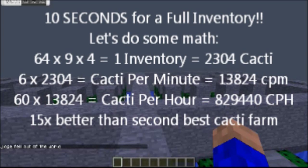Let's do some math. If it only took 10 seconds to get a full inventory of cacti, each inventory is 2,304 cacti, which means in each minute we'd get 13,824 cacti. Multiply that by 60 to get cacti per hour, and we have 829,440 cacti per hour.